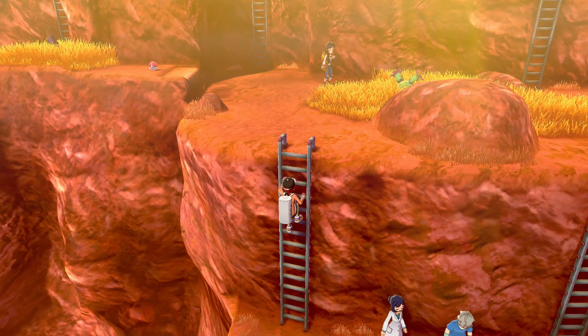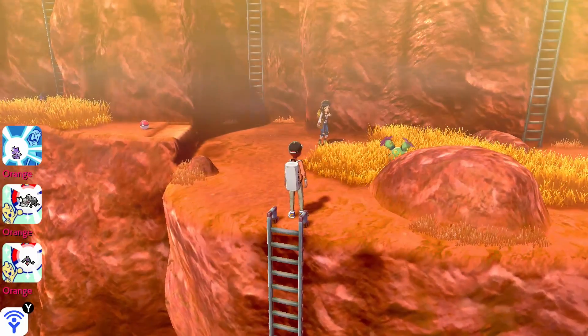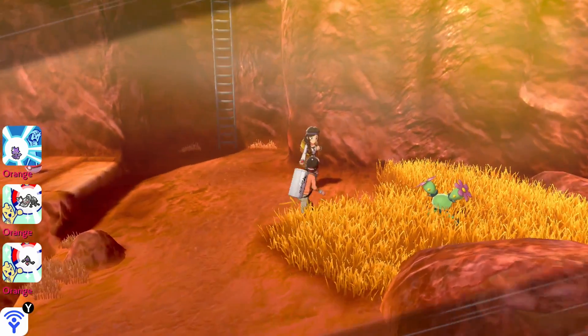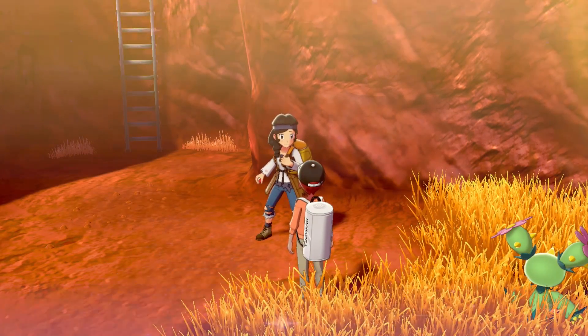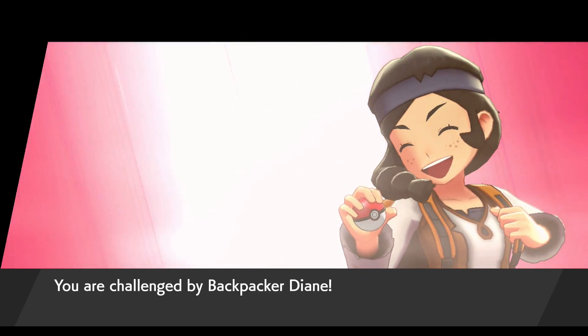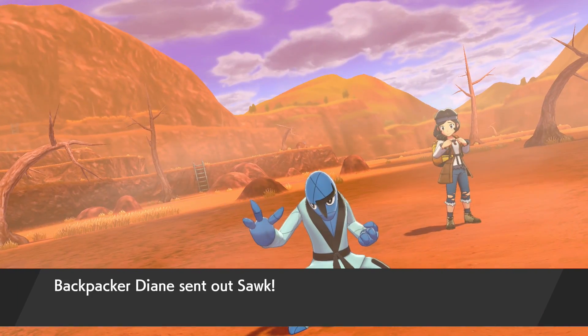I can't help but make the meme, but seriously — I don't mean to rip on these games too hard, but how could they let that slide? I kind of understand when you talk to an NPC and things freeze, you don't want the Pokemon to move too out of position, but on the ladder? Really? Let's just take on Backpacker Diane.